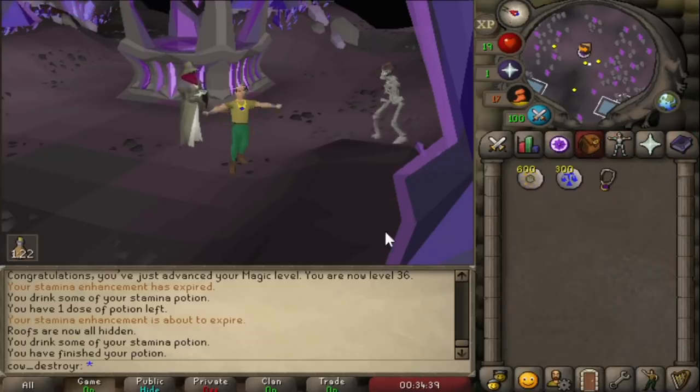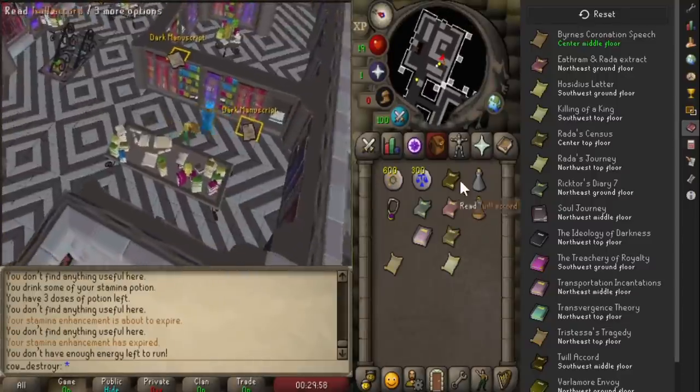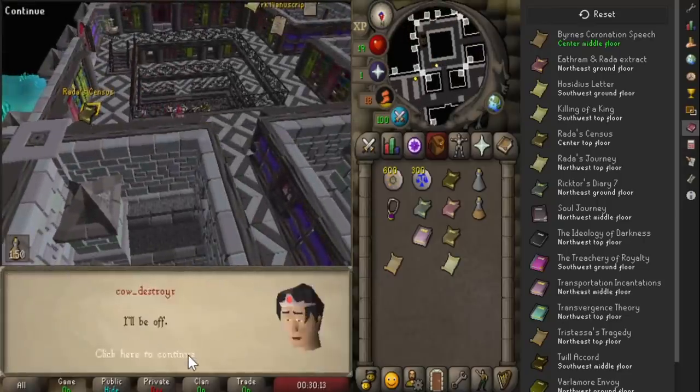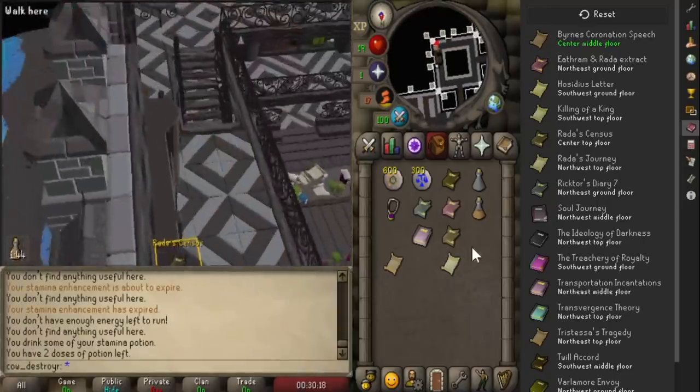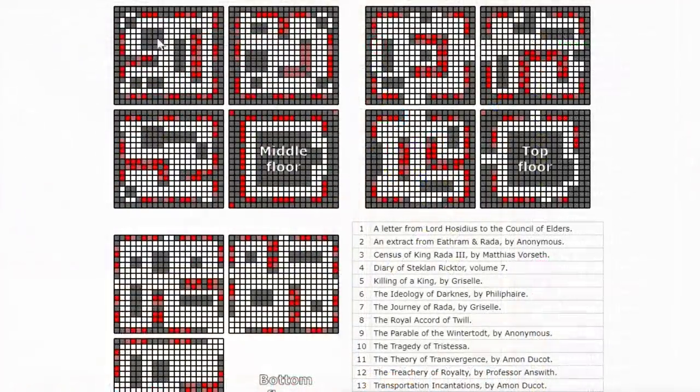In terms of getting to 60% Favor, it literally took me 20 minutes from 0% on a new account. I used the Runelite plugin that automatically activates when you walk in the area, but if you prefer to stick to the official old client, then you can use Wook's tool that I've linked in the description. Both of these tell you exactly where each book is after you find 1 or 2 books.